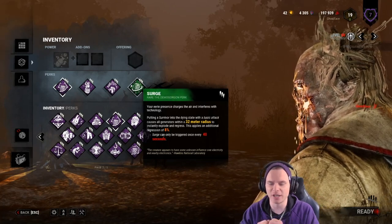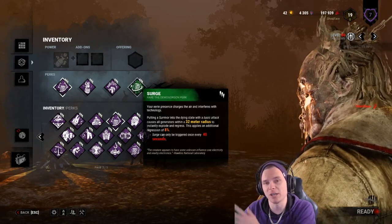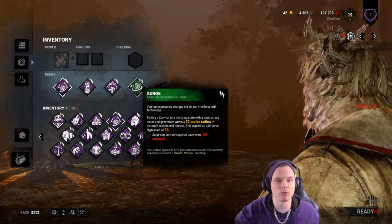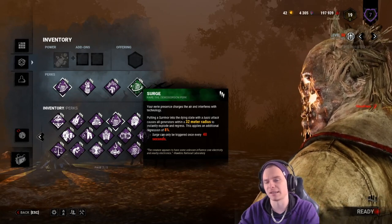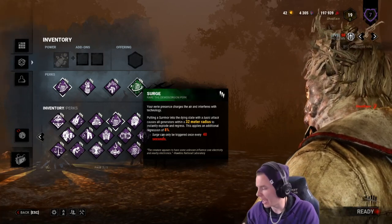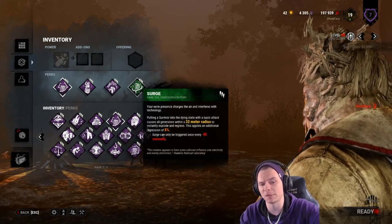The powerhouse combo is: the generator blows and regresses. You just downed Jeff. If you pick Jeff up and the generator blew, that generator will still have red sparks and still be regressing. That's both good and bad. Good: if the survivor lets go and runs away, the generator still regresses. Bad: the survivor can choose to keep working on it. To counter it, they'd need to let go and restart the generator — but then I have Pop Goes the Weasel. In the perfect situation, if you pick Jeff up and hook him, nobody can work on that generator for 16 seconds while it regresses at 1–1.5% per second, plus the initial 8% regression.